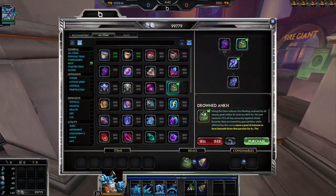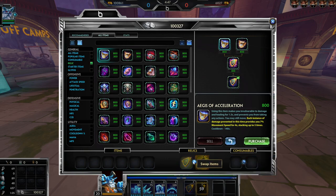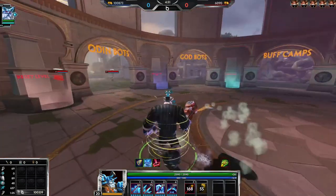It applies to all enemies you hit — so if you hit five enemies and all five get healed, it'll make five pools. Sorry I can't show that one, but the other relics I'll be able to demonstrate.